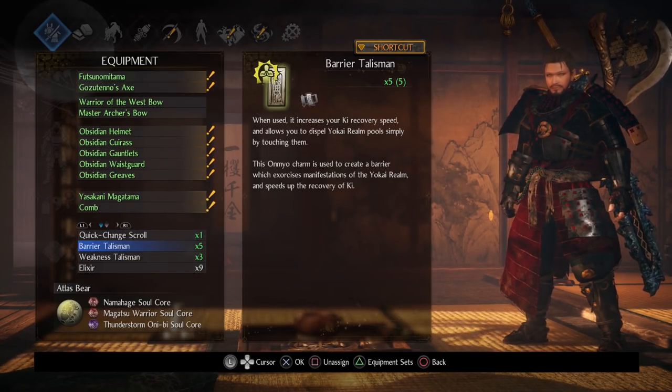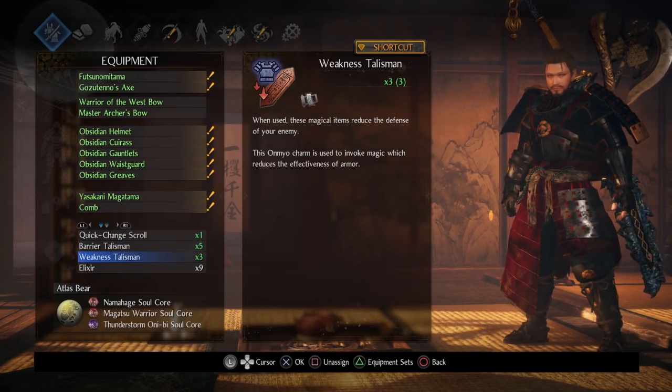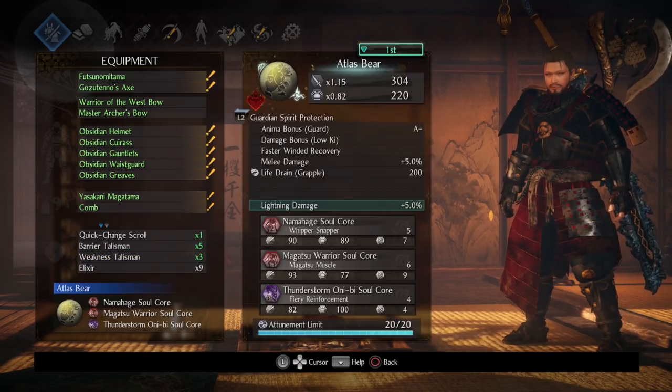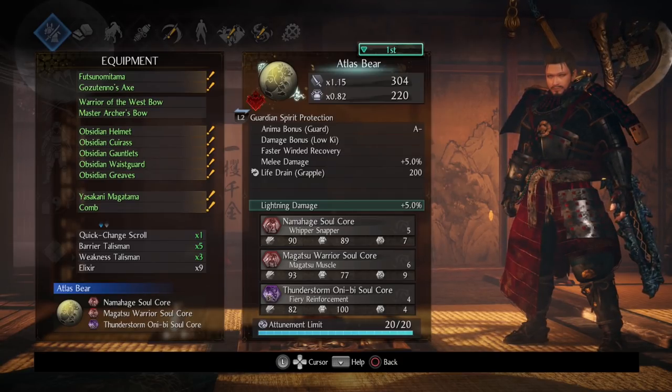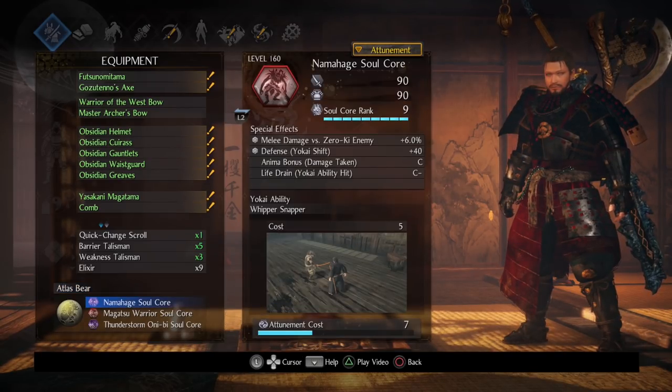For ninjutsu, we're only bringing a quick change scroll and tiger running scrolls. For onmyo, barrier talismans to help offset extra key spending, and weakness talismans to debuff the enemy and ramp up damage. For our guardian spirit, we're still running the Atlas Bear — it has faster winded recovery built in, a damage bonus when low on key which synergizes with having rage up, and a melee damage boost.